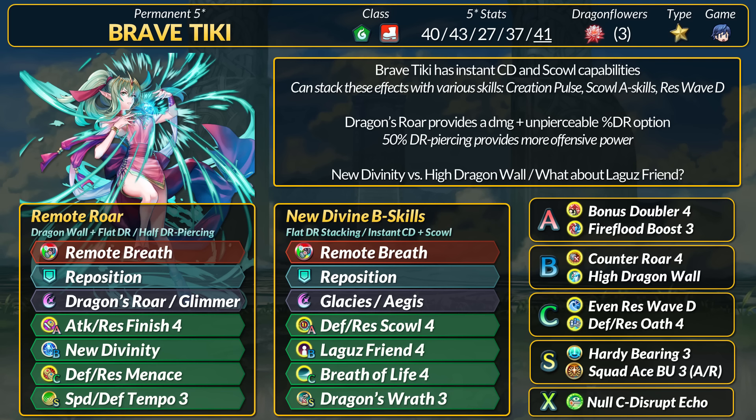Overall, Brave Tiki's three new effects are 50% DR Piercing, Flat DR, and Distant Counter. Tiki's niche has been spread around since her release, but it also means she can stack effects like Scowl. There have been a few new dragon additions like Dragon's Roar. If you want to support Tiki, Ice Tribe Felicia on the upcoming banner actually offers some interesting perks, such as being able to neutralize Dragon effectiveness.